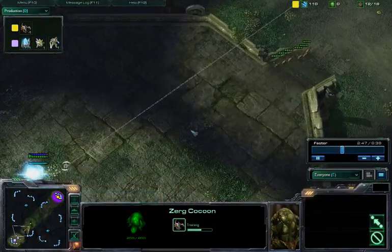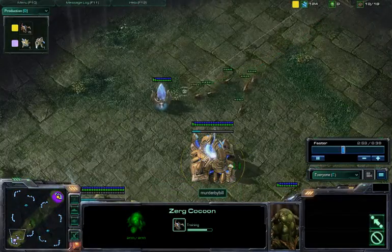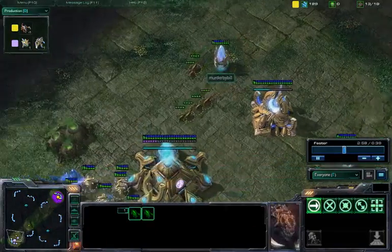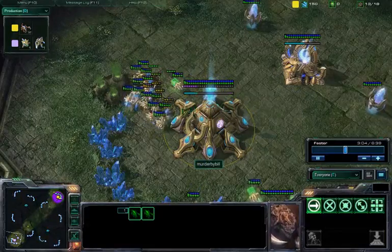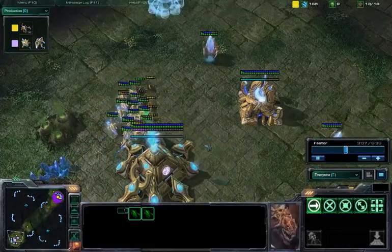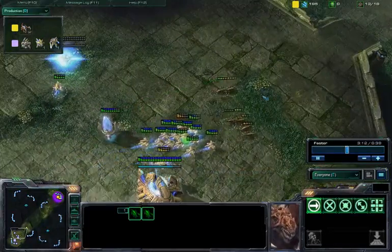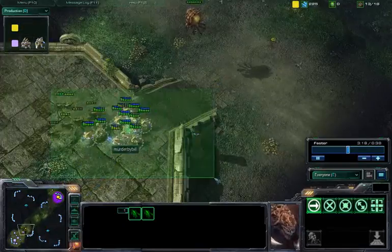Here come the 6 Zerglings into Murder by Bill's base. Going to get in a couple of potshots against this pylon before moving into the probes. Here come the probes attacking against the Zerglings, trying to fend off the attack and retreating a little bit. Chasing them all the way out of the base, but the probes are so far out of position.